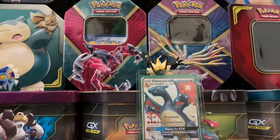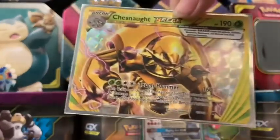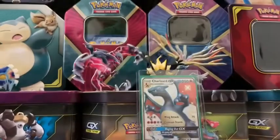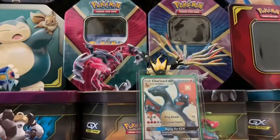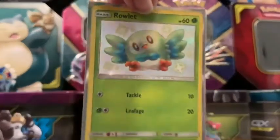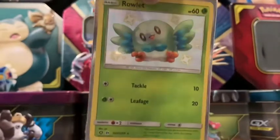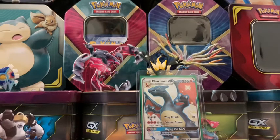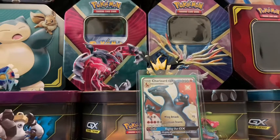Next we have Chesnaught Break from — I think that's Breakthrough. The first shiny card of the grass type is Rowlet Shiny. You can actually see us pull that in the video before my most recent one, which was a collab with OJL2230. You should go check him out — he's a good YouTuber, he has some pretty nice openings.